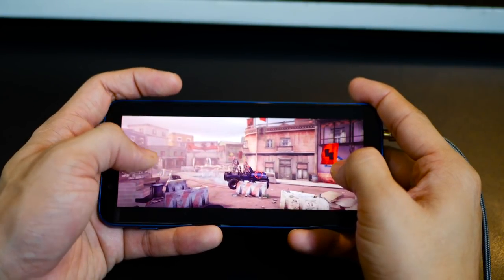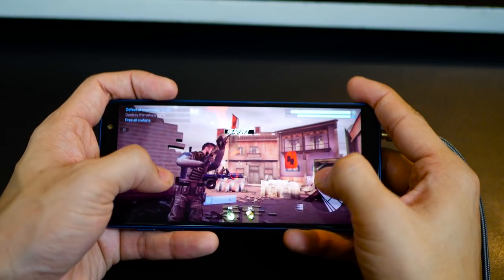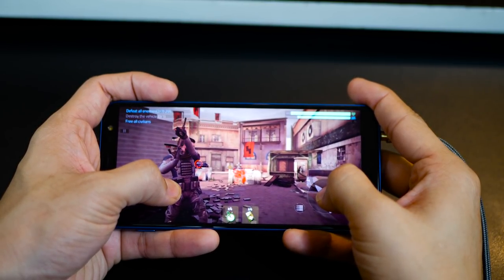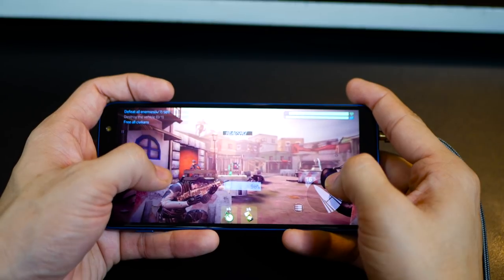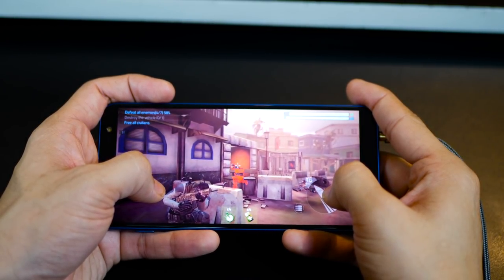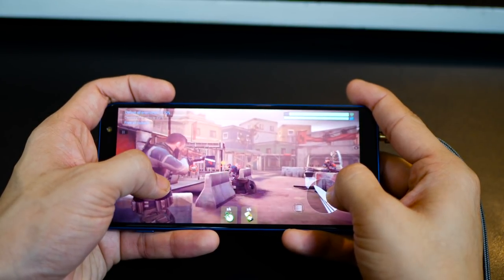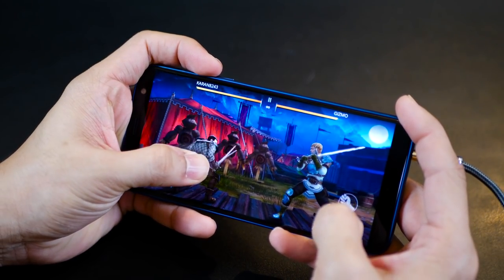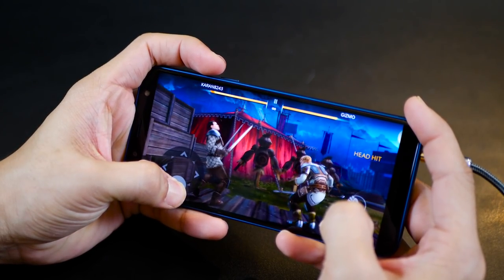We're trying two more games: Cover Fire and Shadow Fight 3. Cover Fire is a very different take on shooting games. The Galaxy On6 handles it somewhere between Chameleon Run and Asphalt 8 — not as smooth as Asphalt 8 but not as bad as Chameleon Run. This again comes down to how games optimize for lower-end or mid-range specs. Shadow Fight 3 is a surprise — it's a very high-definition game that has optimized itself very well for the Galaxy On6.